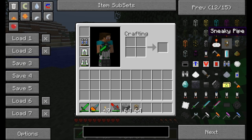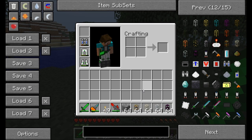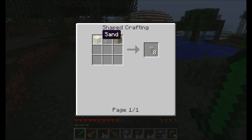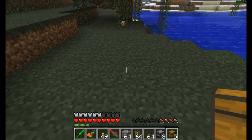We've got the Sneaky Pipe, the Sand Pipe, the Glass Pipe, and the Void Pipe. The very first pipe to show you is the Sand Pipe, crafted with sand and a piece of glass in the middle. The Sand Pipe is a pretty interesting pipe — it will only connect to other pipes and not chests or machines.